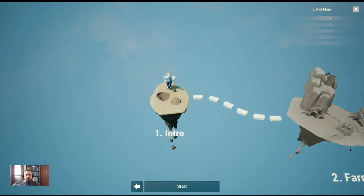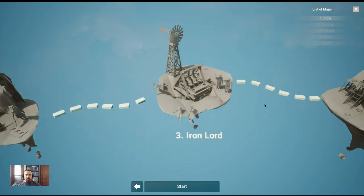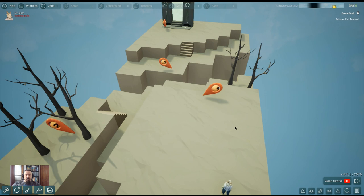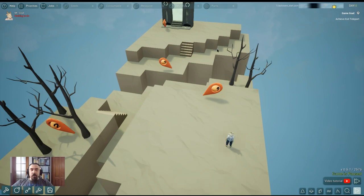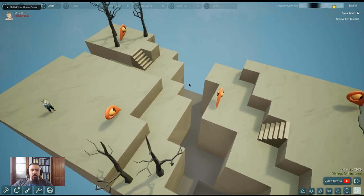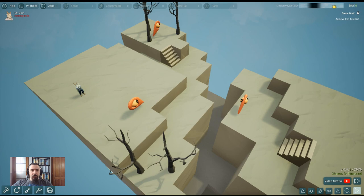You simply go to the campaign — this is automatically selected. You can see here all the other levels that are available at this moment. We just do Start on this level. Our goal is to get to this teleport, and as you can see there is a barrier that we cannot go over because the character cannot jump off the edges.